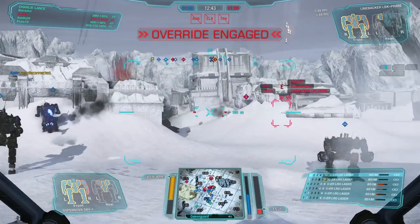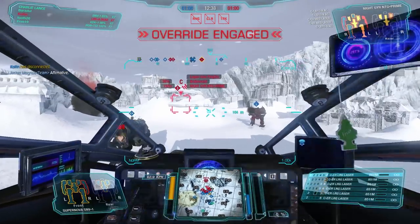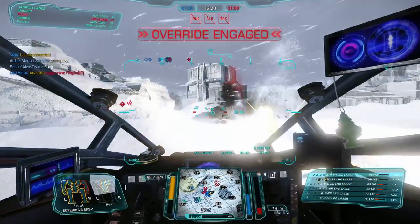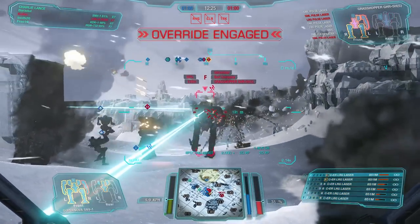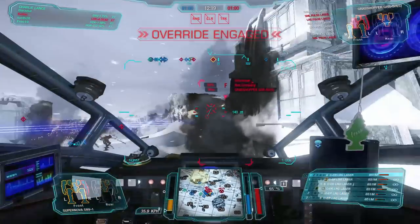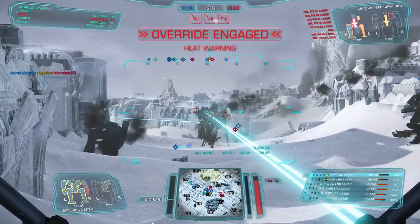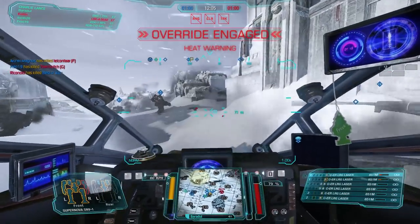What you should do with the Supernova is stay mobile — you're not super slow, you run 63 kph. If you don't have a target in sight, go find one. Don't sit in one spot and wait for somebody to come to you. When your heat scale is at zero, find yourself some targets and make use of your firepower. As you can see, we are grinding through the armor of the Grasshopper here. I fire my ER large lasers in pairs so that I don't generate any ghost heat, and we put out a constant stream of laser beams.